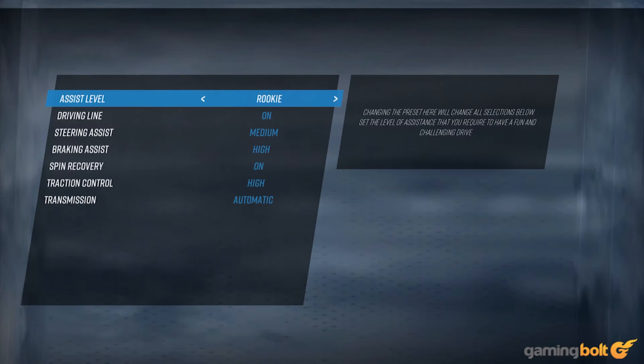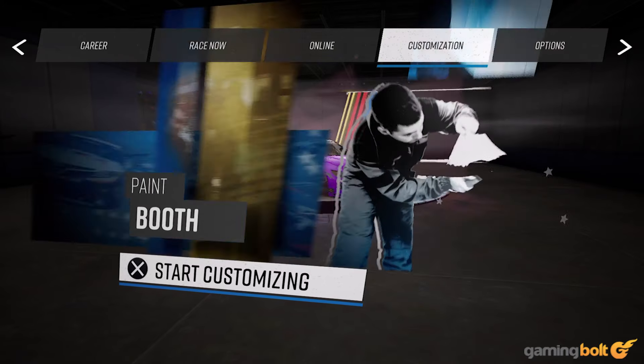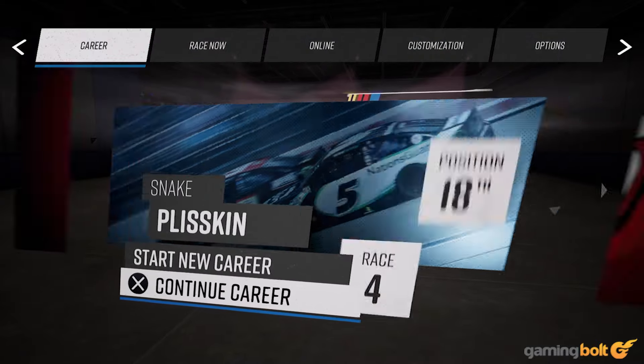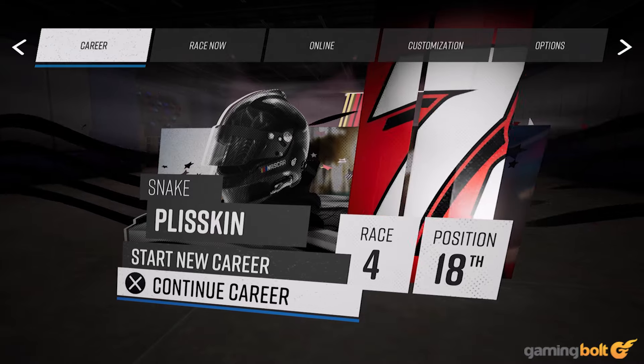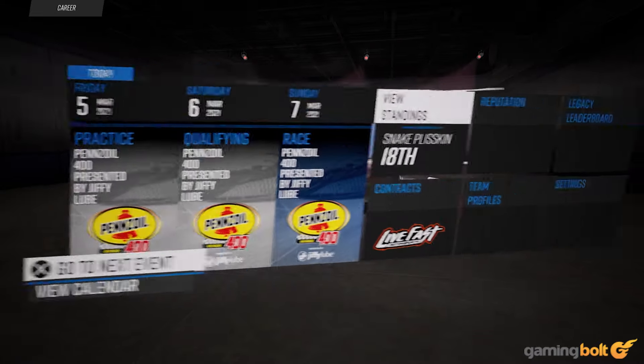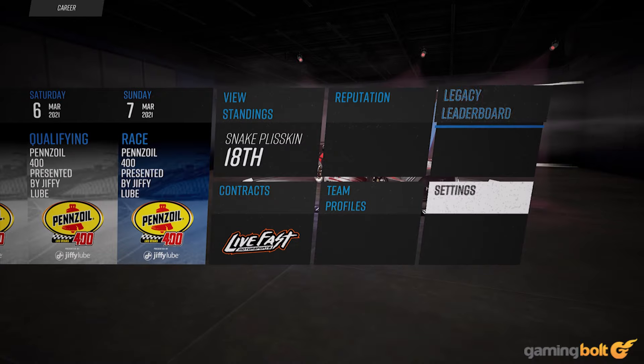Menus are all nice and snappy, with the most pertinent information being the most immediately visible, and I never felt overwhelmed or lost in NASCAR 21 Ignition's UI. This is something that a lot of racing games have been screwing up lately, leading me to form a bit of a pet peeve about it, but here the game benefits from its simplicity with concise, easily-read menu screens that make navigating around the game nearly effortless.